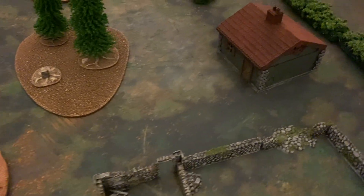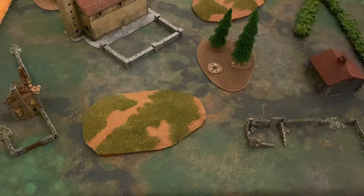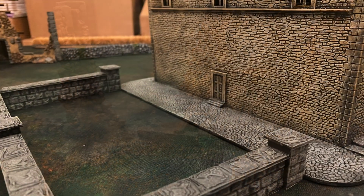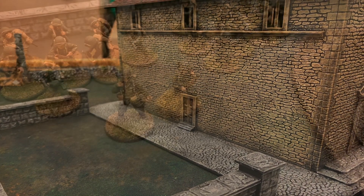In our first game we tried to add too much too quickly. In this game we're going to have the Americans and the Germans fighting at 500 points. We've also slimmed the table down to 4x4. As we play more, we'll grow the lists, terrain, and our capabilities to produce a good battle report. Here's a quick rundown of the lists we have today.